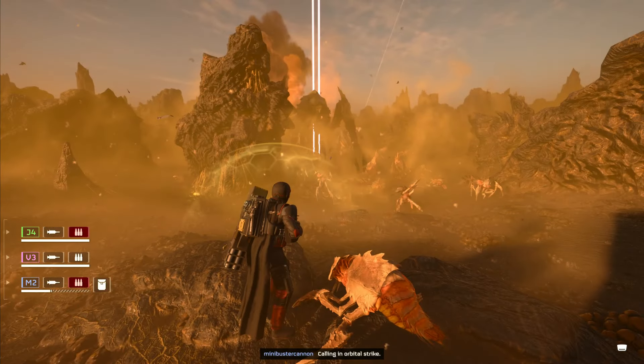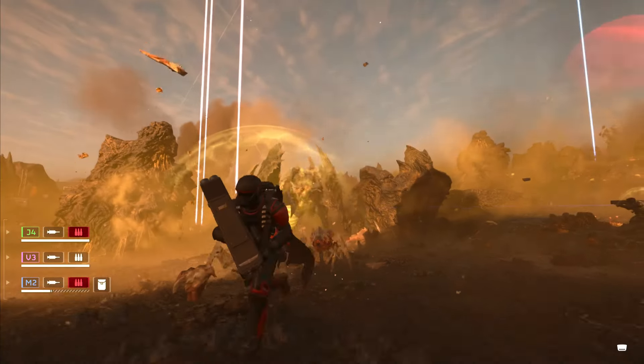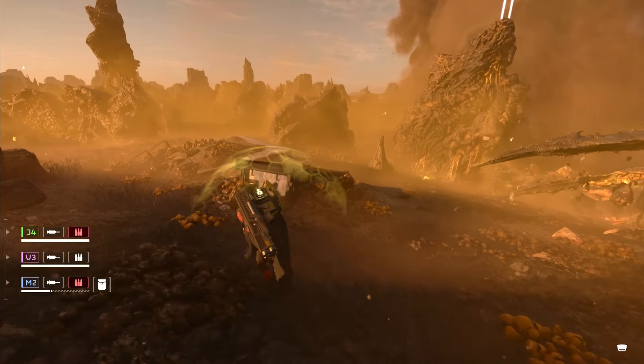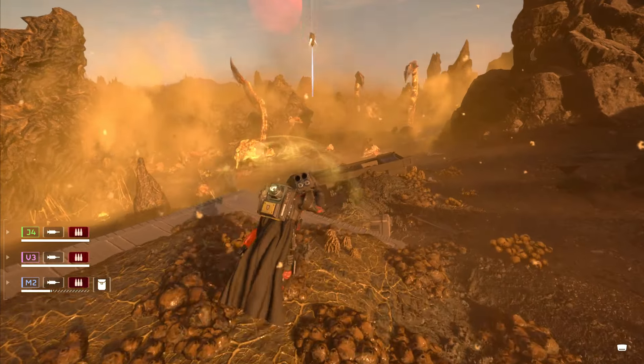Tip number 34: the Bile Titan dance. You should be engaging a Bile Titan closely to make it pause — it will attempt to stomp you or bile spew you, which you can dodge, buying time for heavy ordnance deployment.